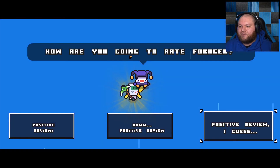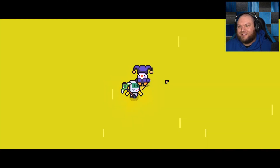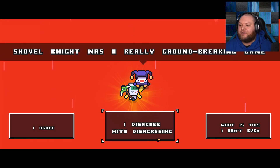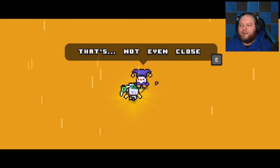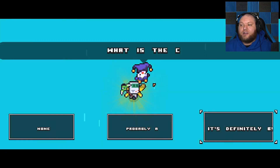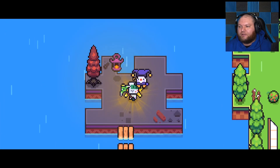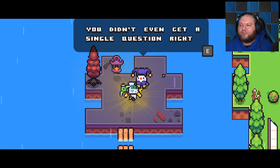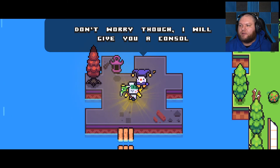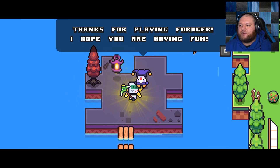'How do video games get made?' Input coffee and output code — by magic — nerds in a basement with coffee and magic, that is definitely the answer. 'I didn't know that either.' Why would you ask a question you don't know the answer to? That's not fair. 'How are you going to rate Forager?' Positive review. 'Shovel Knight was a really groundbreaking game.' I disagree with disagreeing. 'What is the correct answer to this question?' None. 'You don't even get a single question right.' 'You are the second worst trivia player I have ever seen.' Wait, who's the first one? 'Don't worry, I will give you a consolation reward.' Thanks for playing Forager — I hope you are having fun.